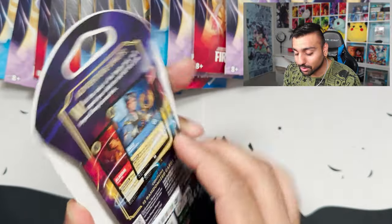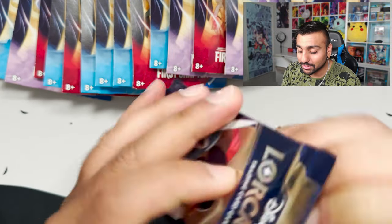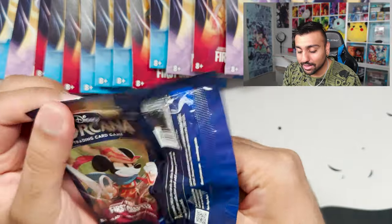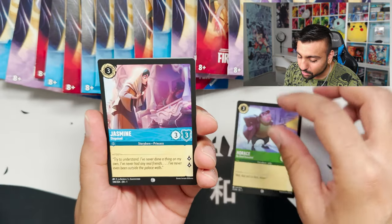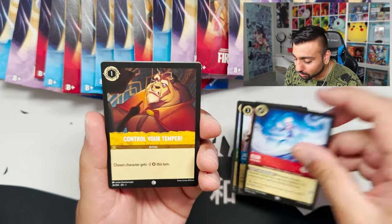Those were the open packs — now we're going into our sleeve packs. So far so good, I'm already happy. Let's do this. Next pack — come on, give me something good. We got Horace, Sheriff — actually, Sherlock Holmes, that's what I was going to say. I totally forgot for a second. We got Maleficent, Fire the Cannons, Goofy, Donald Duck.